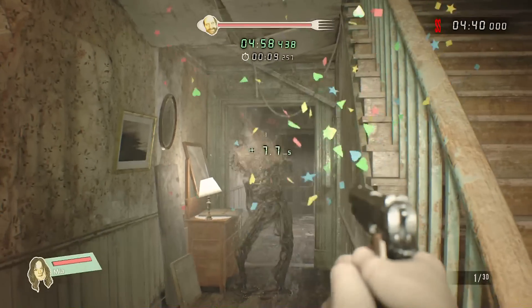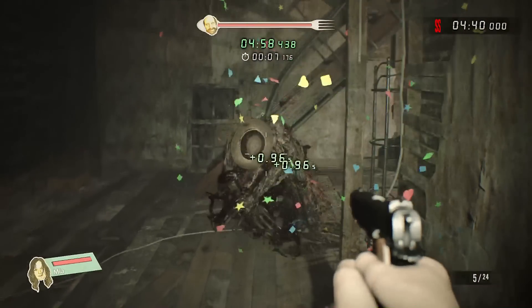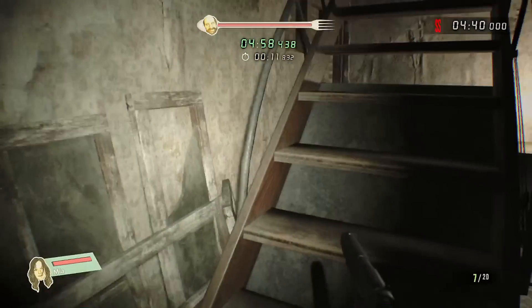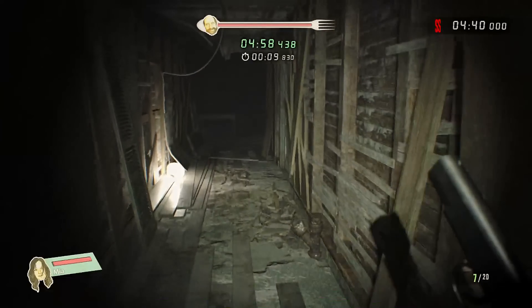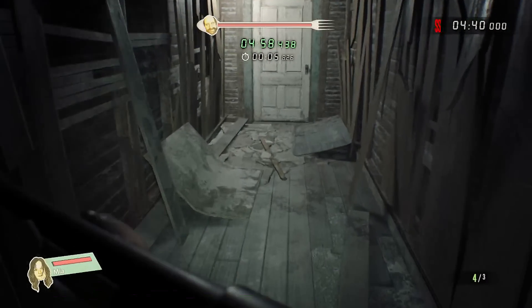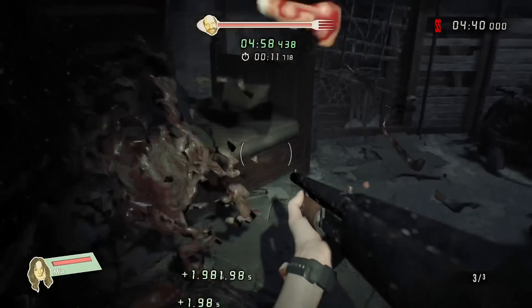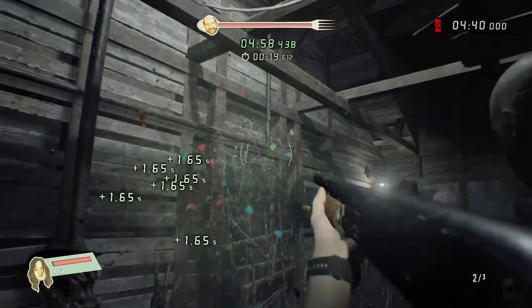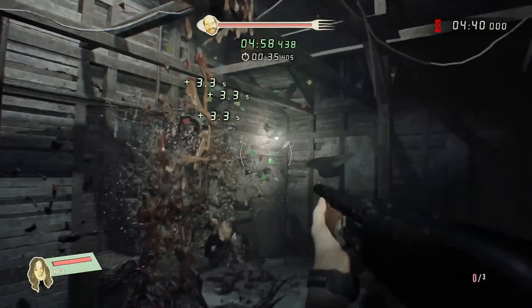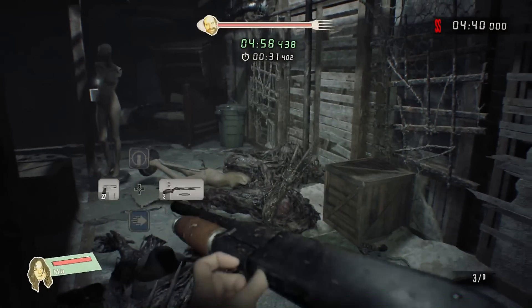As soon as you step inside, start shooting this guy. Now let's go up and shoot this guy as well. Poor molded — they probably think this is the worst birthday party ever since all they do is die. If you simply aim your shotgun up, most of the time you'll be able to finish them off with a single bullet.